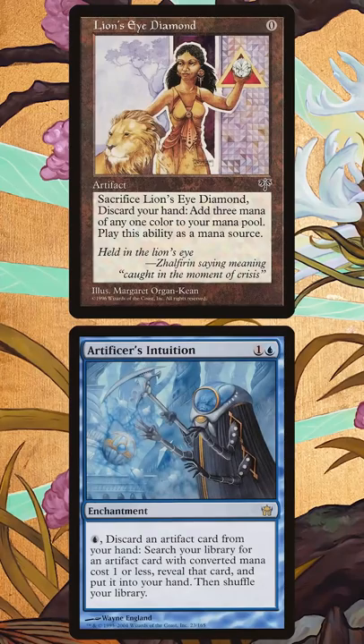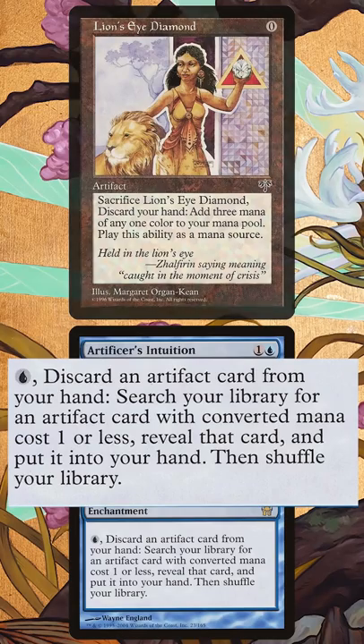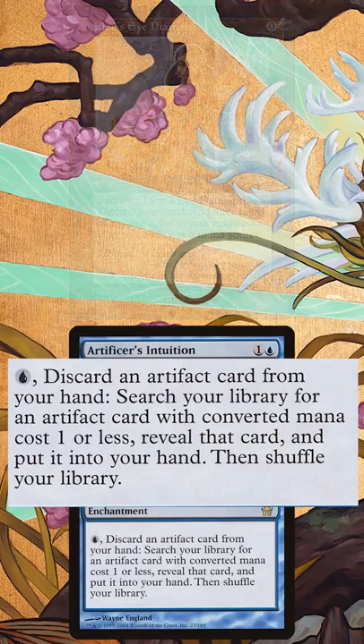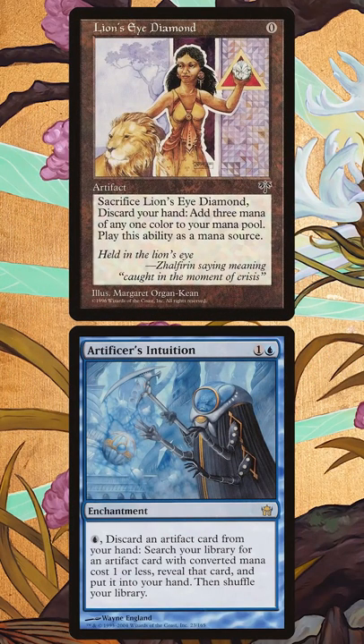Now we activate Artificer's Intuition to discard the LED, but with the tutor trigger on the stack, sacrifice the Lion's Eye Diamond on the battlefield to make some more blue mana. We'll discard our hand, but then the Intuition trigger will resolve to tutor up another Lion's Eye Diamond, giving us an artifact in hand to keep using Artificer's Intuition.